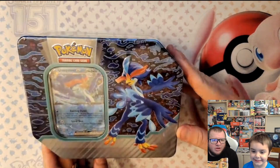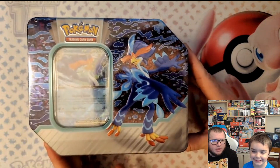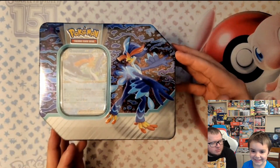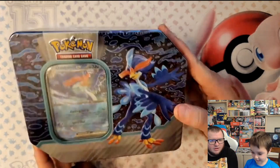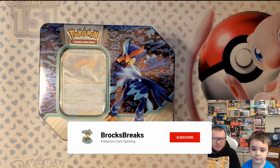So here we have it. We have the Quaxwell Tin, the first of three from the Paldea Partners Tins. This is the one Brock has chosen to start with. Brock, why did you choose this one out of the three? Because I didn't do it before. Because we haven't opened this one before - that's a pretty good reason. Let's crack into this thing and see what kind of packs we have to choose from.